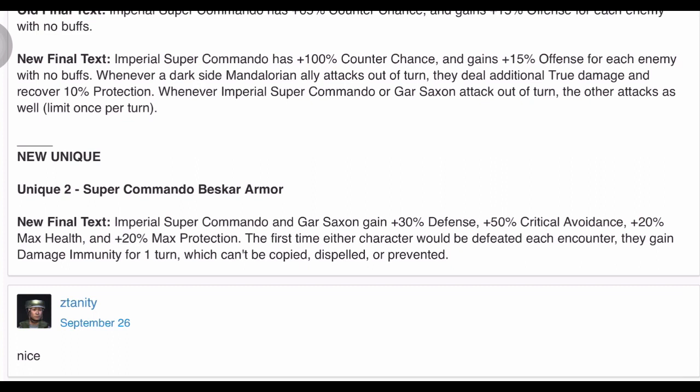The counter chance is only for ISC, so never mind that. Continuing on — it also says the first time either character would be defeated each encounter, they gain damage immunity for one turn, which can't be copied, stolen, or prevented. That's cool. But how does that work? Does it mean you take a big hit, health drops to near zero, and it stops at one with damage immunity?